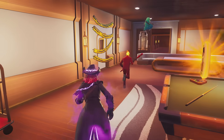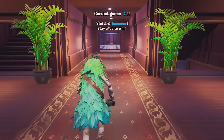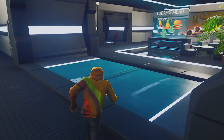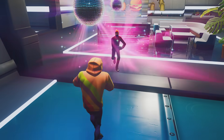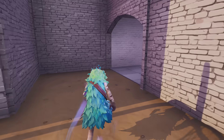Each role has a variety of kits to choose from. I'm going to show you my favorite kit for each role. The first role is Innocent. I think Escapist is the best when you're playing as Innocent if you want to win, because it gives you lots of items to get away from the Hunter, and you can use them to parkour around the map or hide in different places.